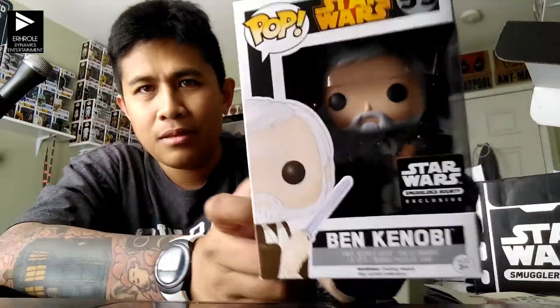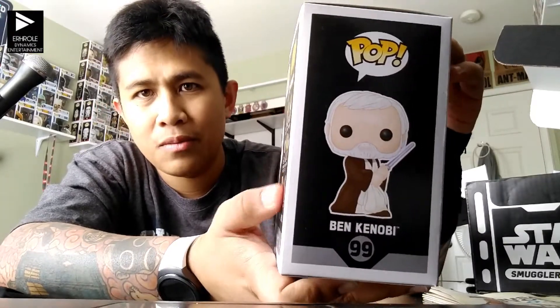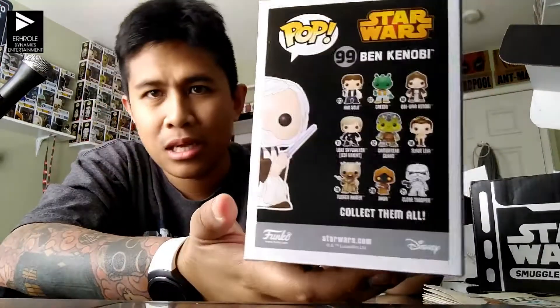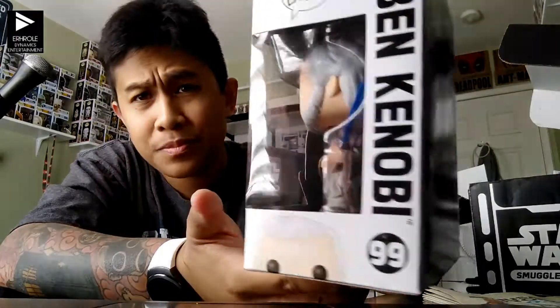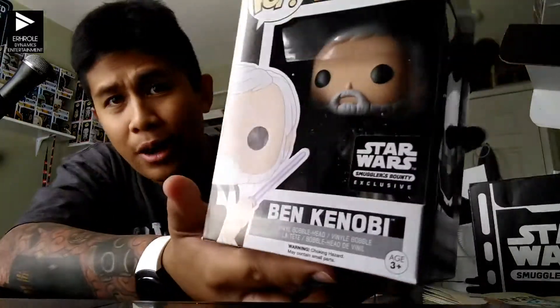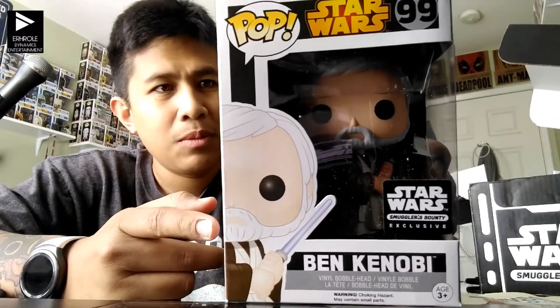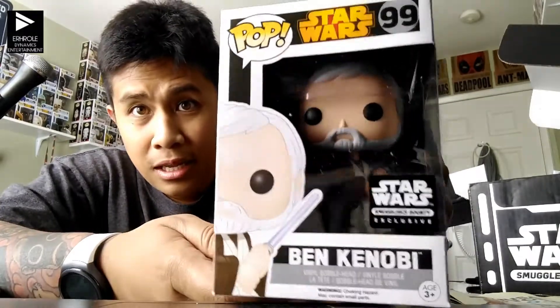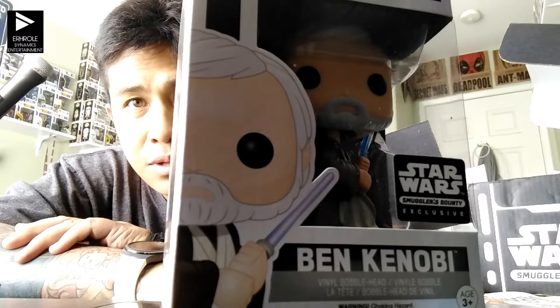So if you follow Funko, they spoiled it or leaked it. Ben Kenobi was one of two Pops — number 99. He's in a fighting pose with his lightsaber on the back. I don't have the Ben Kenobi common and I'm not going to get him now that I have this fighting pose one. There's a closer look — that Smuggler's Bounty sticker is in the way, but now you can see his blue lightsaber.